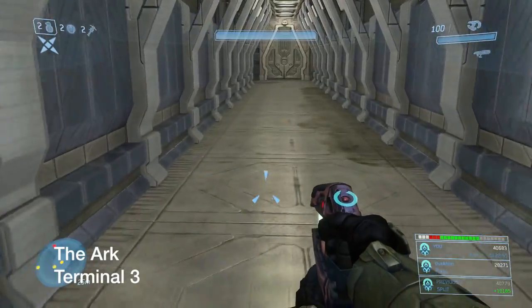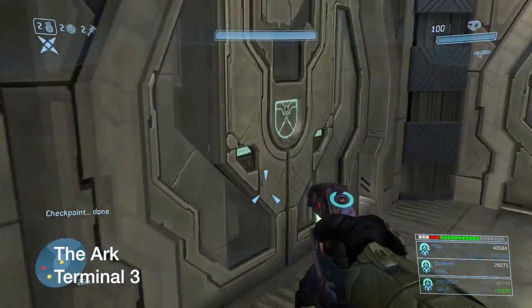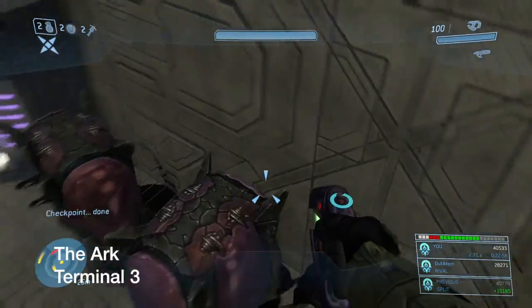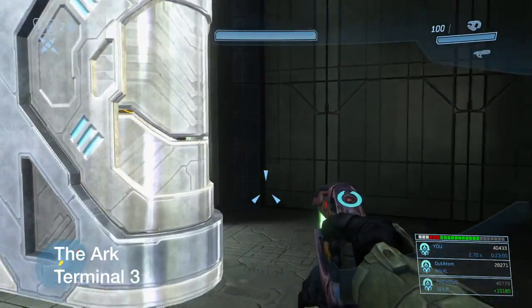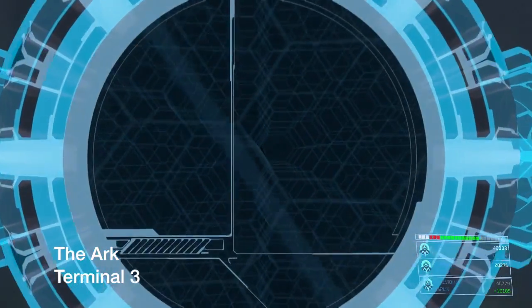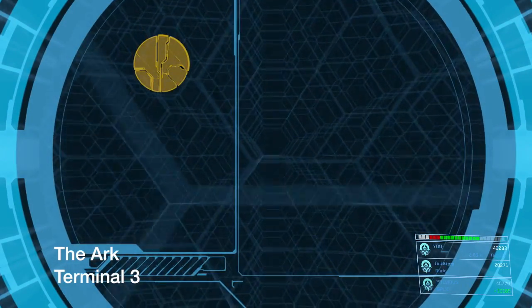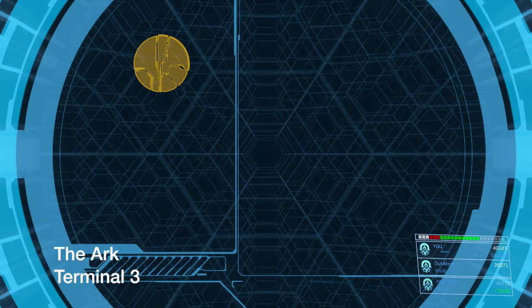Next: Terminal 3 in The Ark. This is when you're walking down the hallway. Instead of going toward the objective, make a complete 180 and go through this door. And there's the next terminal. Follow the same instructions — wait for it to transition to the next screen and keep clicking A until it reads 'Fragment Ends.'